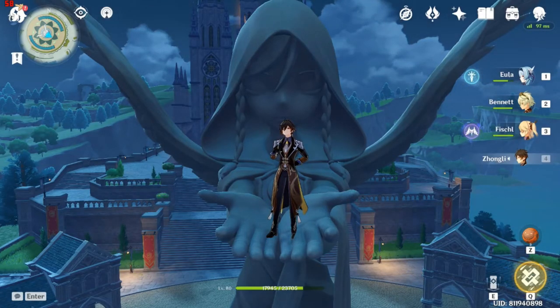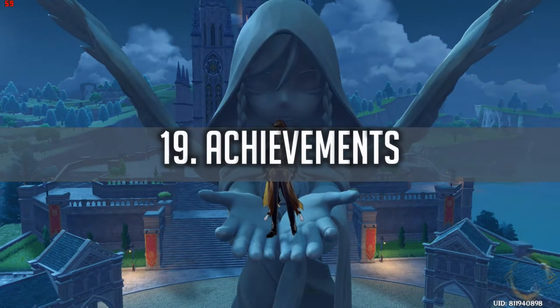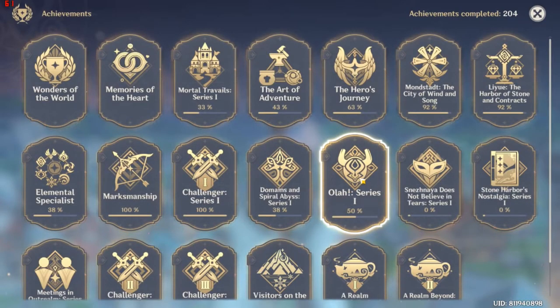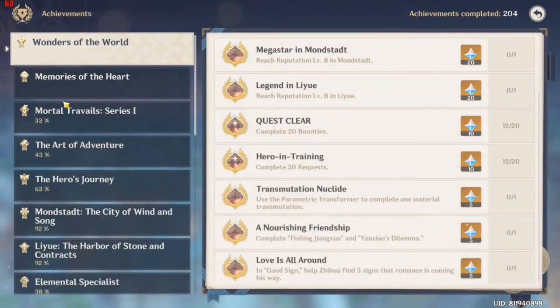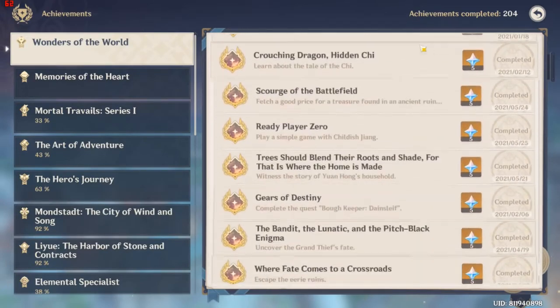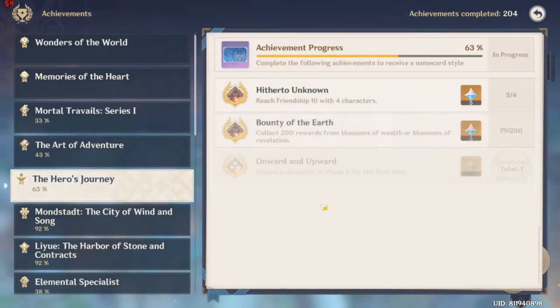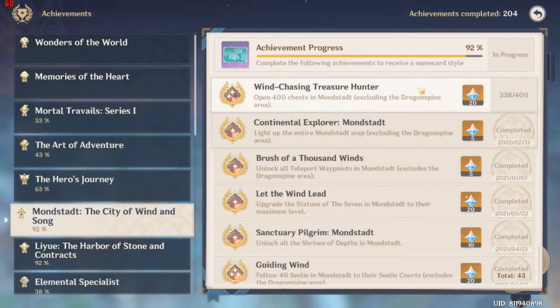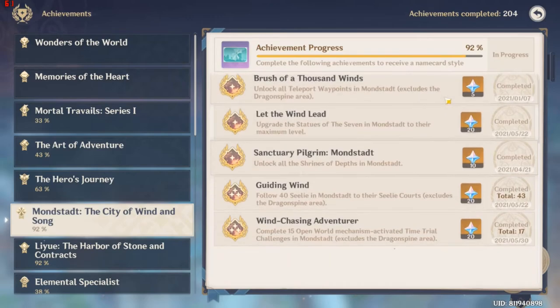Way 19 is Achievements. Go to Escape and open the Achievements menu. There are a ton of them — like Wonders of the World — and you'll get Primal Gems for free by completing them. Some achievements are easy and some are not, like 'Open 400 chests in Mondstadt,' which I haven't finished yet.